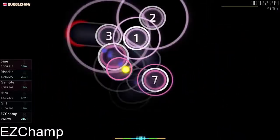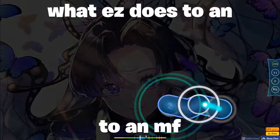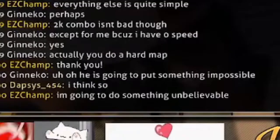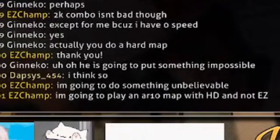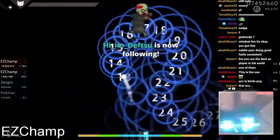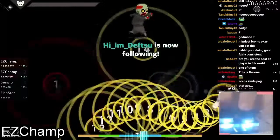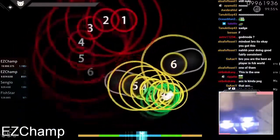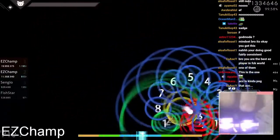You should still play DT maps with AR 8.5 or higher regularly, because you don't want to end up in a situation where you're capable of FCing 8 stars with EZ but can't even pass a 5-star map with DT. With all this in mind you should improve a lot faster at EZHD and EZDT. Remember it's not a linear or easy process, and a lot of the time you'll find yourself asking: how does someone even read this? And the answer is lots of time and lots of sight reading maps with low AR.